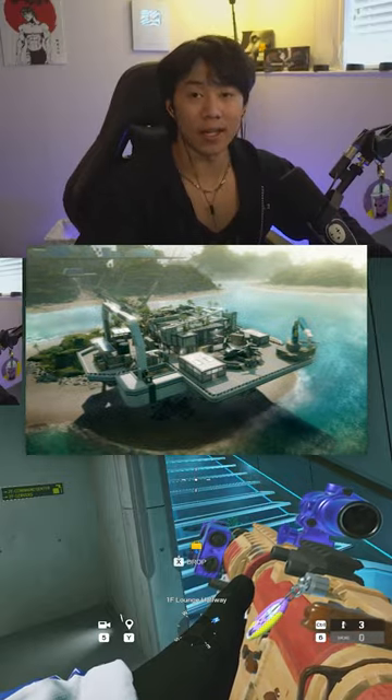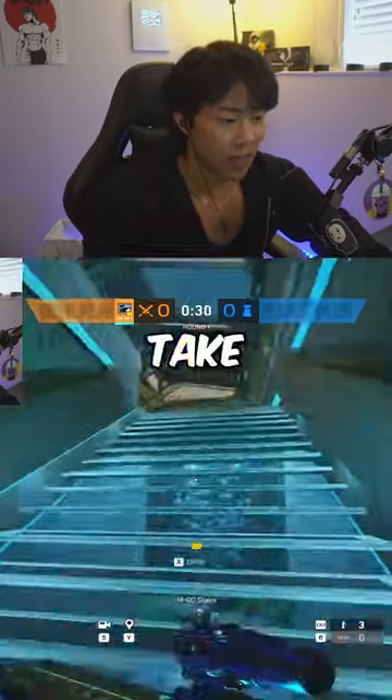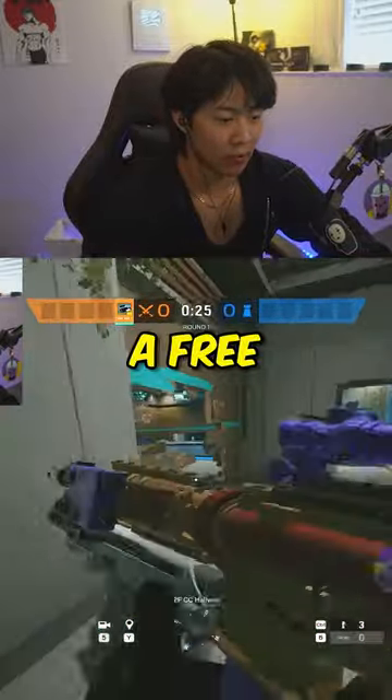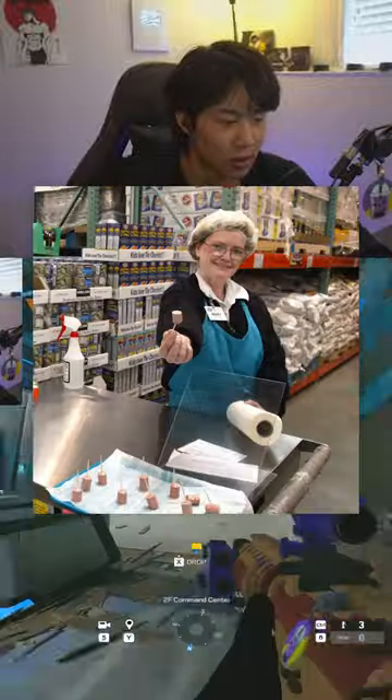If you struggle with attacking Nighthaven, try this backstairs take. Usually teams aren't really looking at this area, so if you time it right, you can get a free kill that is more free than a Costco sample.